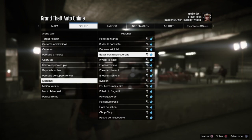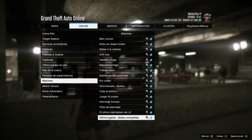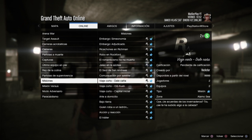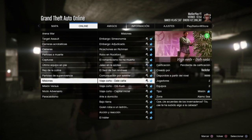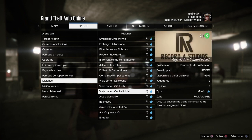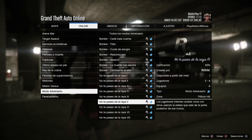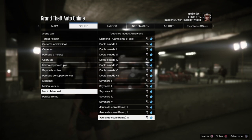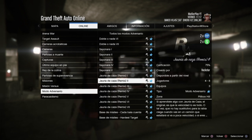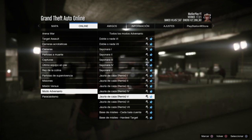Para jugarlas con amigos, de 1 a 8 jugadores. Las misiones de esta semana — Viaje Corto — van a estar a doble de dinero, aunque no tienen RP. También en misiones adversario tienes Jauría de Caza y Remis, todas a doble de dinero y de RP, de 4 a 8 jugadores en 3 equipos.